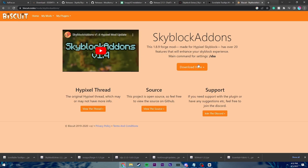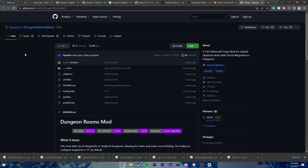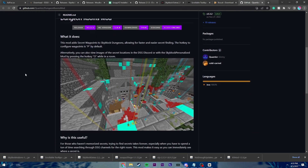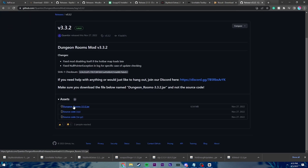Here we are for Skyblock Add-ons. This one's also very easy. Click download here, and then we're just going to wait 10 seconds, and then we'll get a download link. And there we are, right here in the bottom left. Now this mod is Dungeon Room Waypoints, also called Dungeon Room Mods. All we're going to have to do is click downloads here, then scroll and click on the first link.